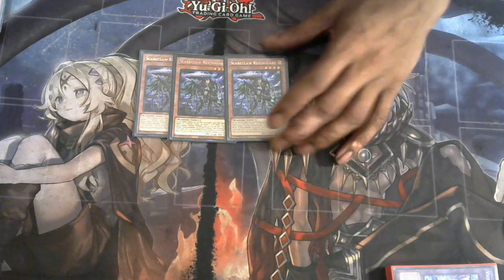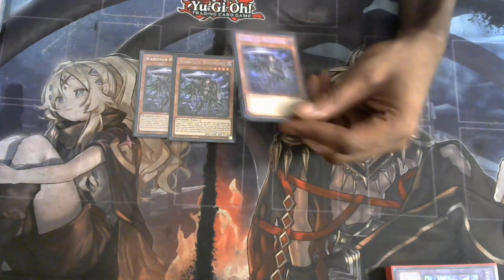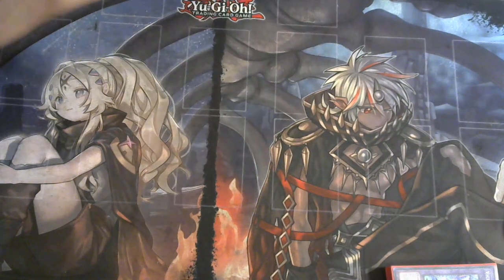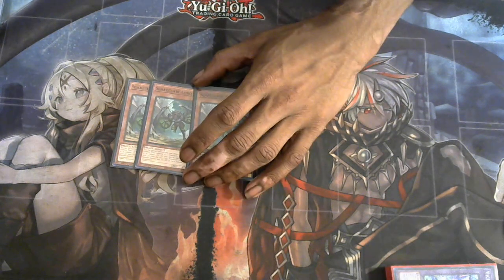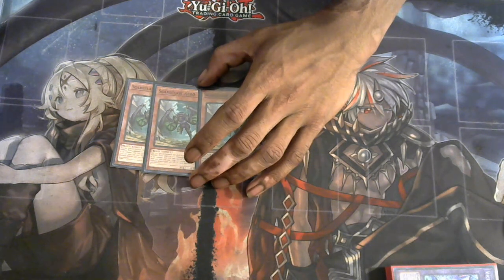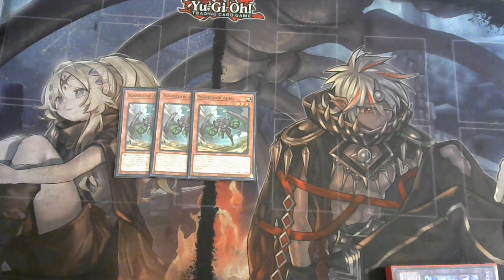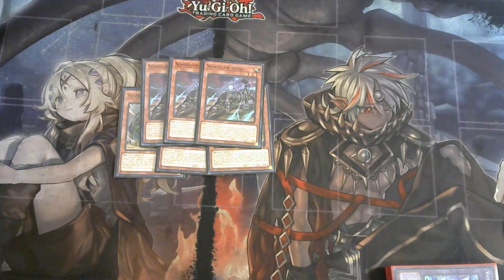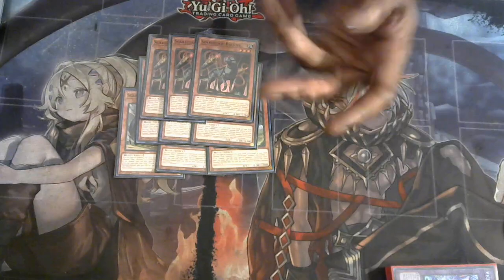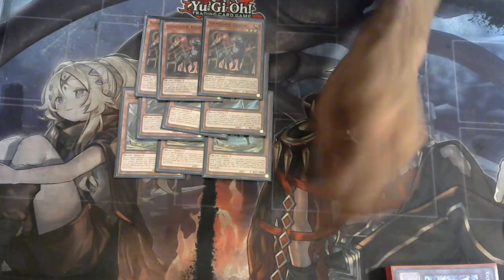Starting off with Riseheart to be able to search my Scareclaw spells and traps when needed. A-Crow Corner Scareclaw to gain advantage for each defensive position monster. Running three of the standard level three ones so you can do multiple attacks, and then for the piercing damage — just for name purposes I run three of each of them, wanting to see one in the opening hand for additional special summoning.